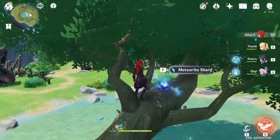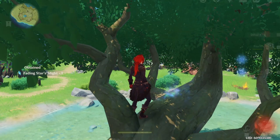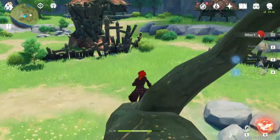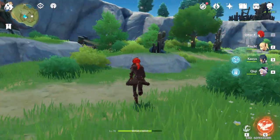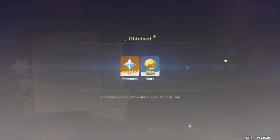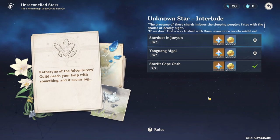Climb up and snag the last meteorite shard. Now that you've got all those, you can go into the event page. By now you have more than enough to claim that first quest reward — snag that and we'll jump into the next location.